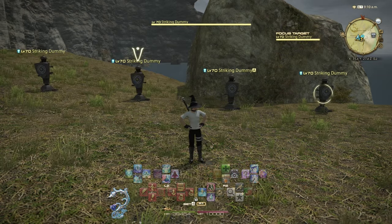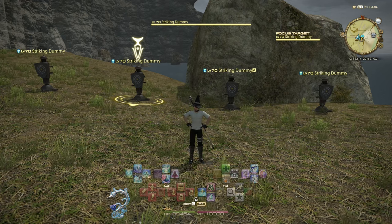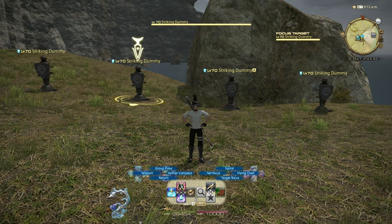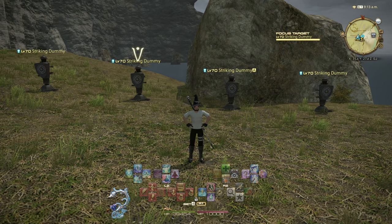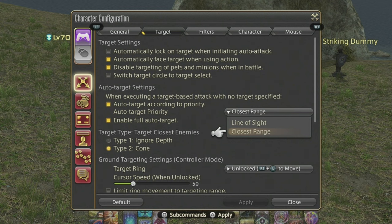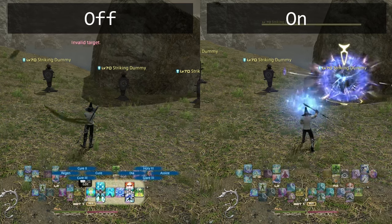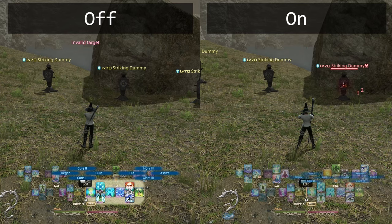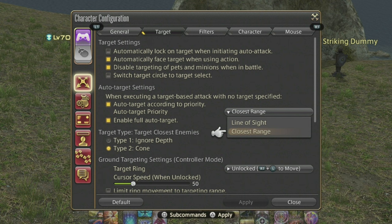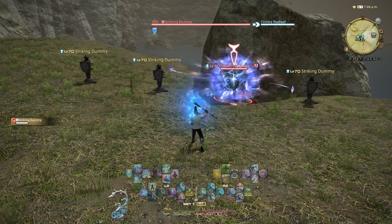Next let's talk about a feature called focus targeting. This is useful for when you want to keep track of a target over a longer period of time, such as a dungeon boss. Your focus target's health and its current action will be shown in the HUD. There are a couple ways you can assign a focus target with a controller. Once you have something targeted, you can bring up a context menu with the left face button and choose focus target. Alternatively, I like to use macros to manage my focus target — one macro for assigning a focus target, and another that retargets the focus target. I have these set on my hotbar for quick access.